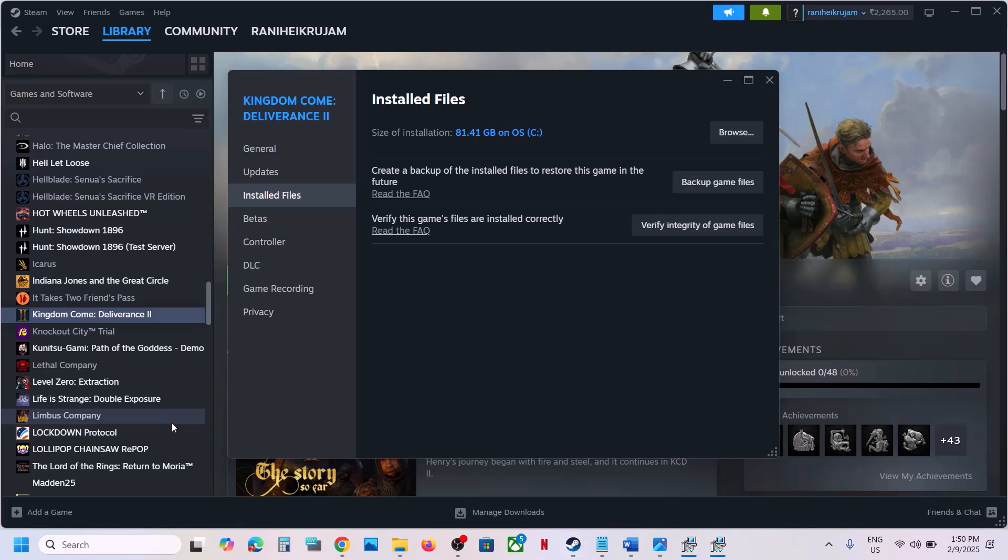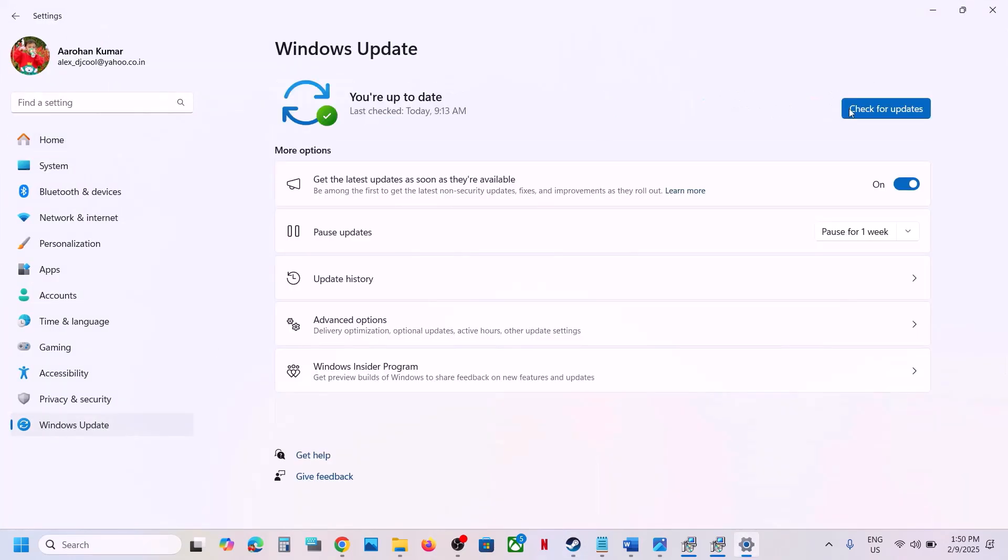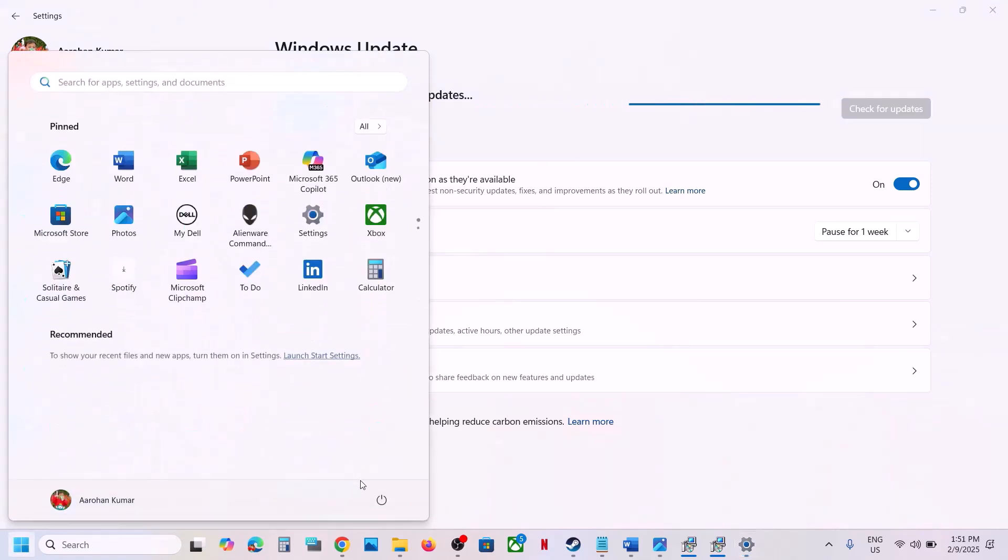The next step is to update your Windows 10 or Windows 11. Go to Windows Update (or Update & Security), click on Check for Updates. Once all updates are installed, restart your computer, and after the restart, launch the game and check.